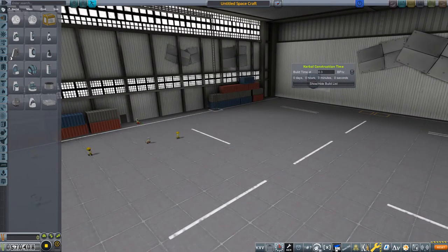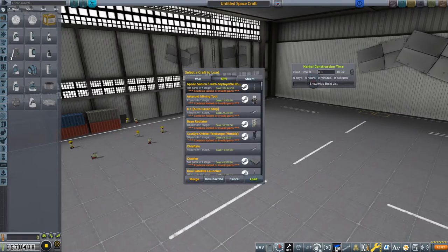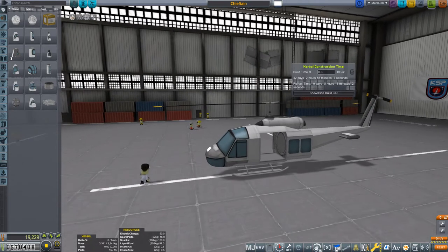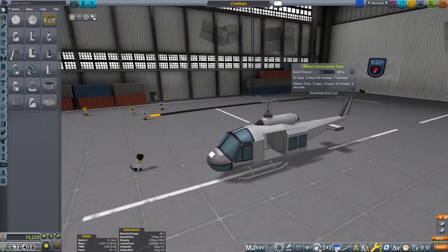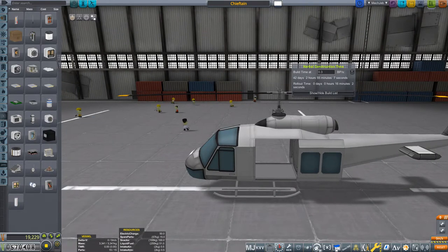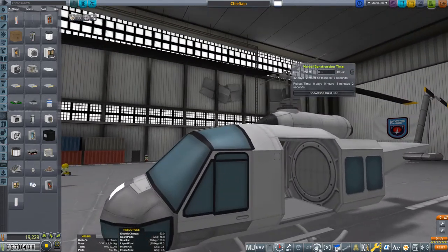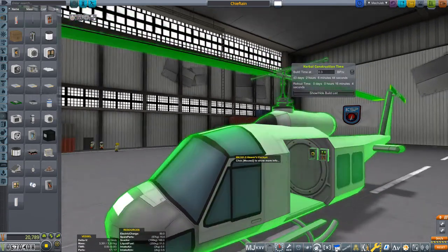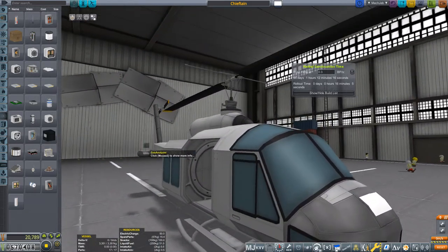I've been thinking about what to do — maybe some flying with planes — but I came up with the idea to use a helicopter. Up to now I couldn't really wrap my head around building helicopters, not with the Airplane Plus mod. And especially not with the Breaking Ground parts. I have tried it a couple of times, but it always ended in various forms of failure — usually catastrophic.